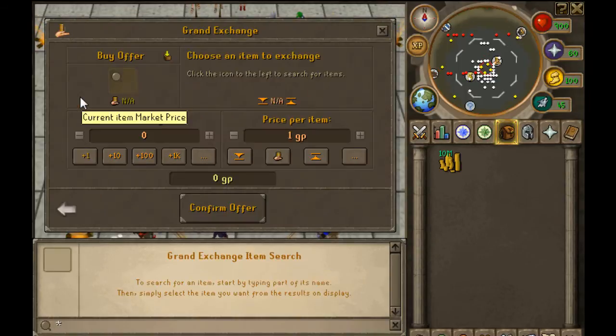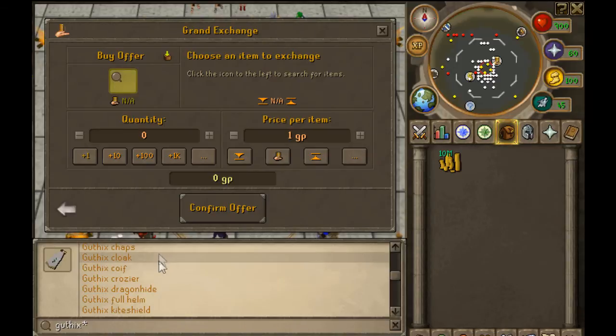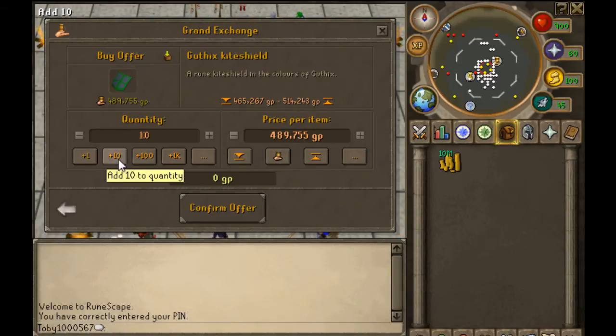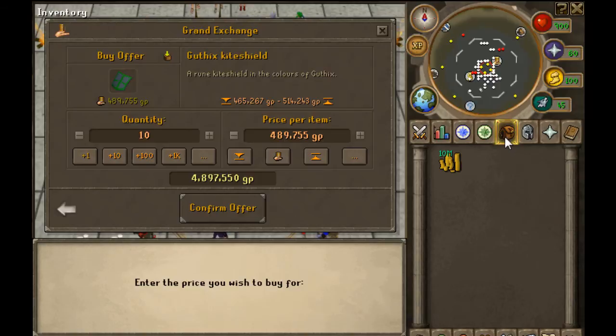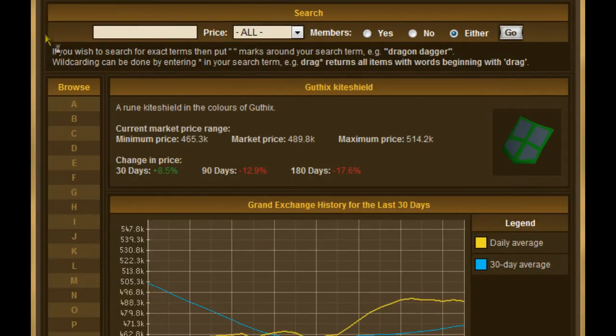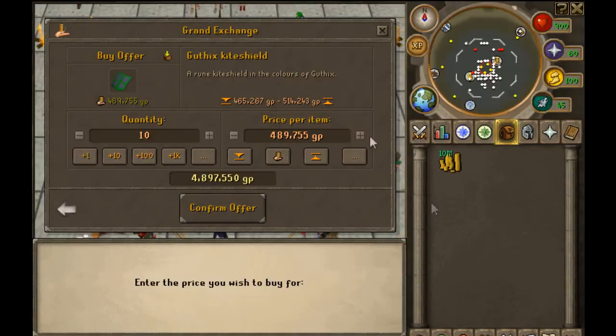I'm going to search Gutix and go through to find Gutix Kite Shield. I'm going to buy 10 for demonstration purposes. Since the price went down 905 GP, I recommend having two tabs pulled up. I'm going to set the buy price.